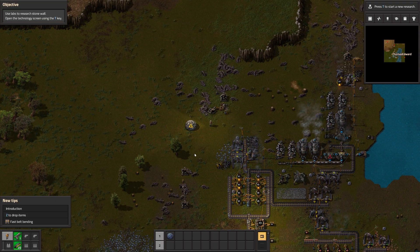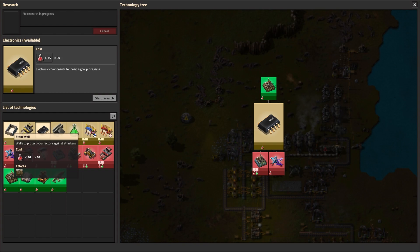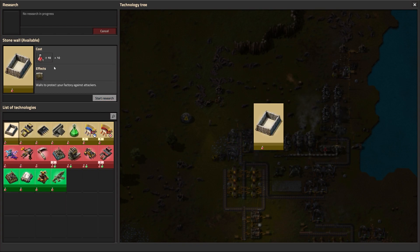Use labs to research stone wall. Open the technology screen using the T key. We are looking at the technology tree for the very first time — look at all of these research options. These look pretty cool. So we need to research stone wall, which will protect my factory against the natives. I need 10 of these red flasks — I'm not sure how to read this properly. We'll start that up.